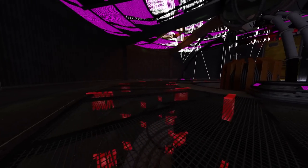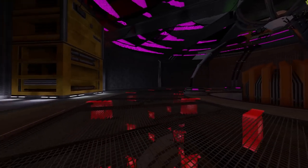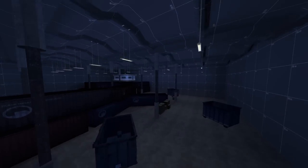Here's the map of the Lambda Core Teleporter. It's missing a lot of its models, but still looks pretty menacing even with its empty surroundings. This one's a test map — nothing too special about it, but I do like the dim bluish lighting here. Really moody.